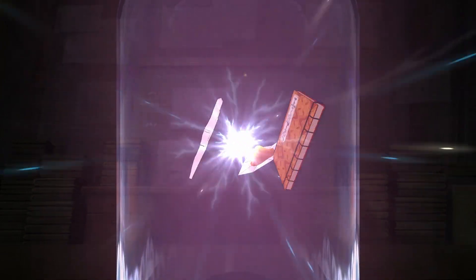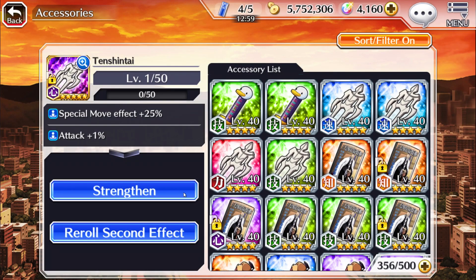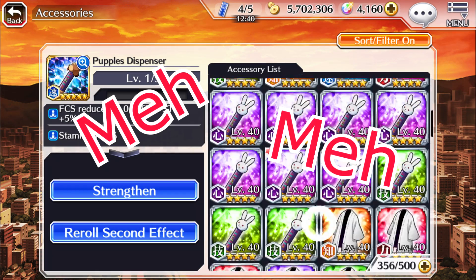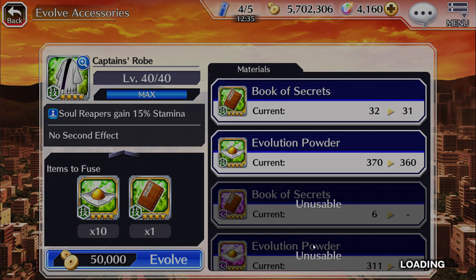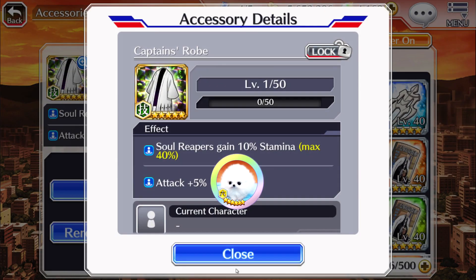In any case let's start off with the purple tension tie and hopefully we get 30 attack. Come on! Well, it is attack for now — let's leave it and evolve some of the stuff we need. I want to get 30 attack on this bubbles — nope, 40% stamina, meh. Let's see if we can get 30 attack on the greens, because we're gonna be evolving a lot of greens since I've got a lot of books from the extreme power.